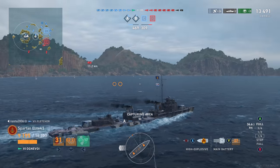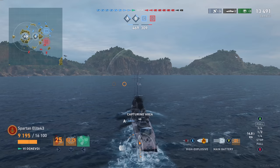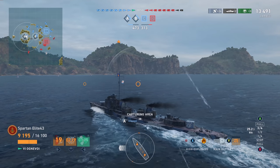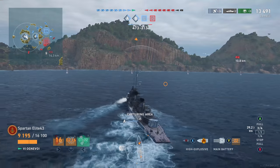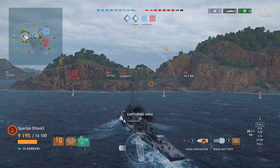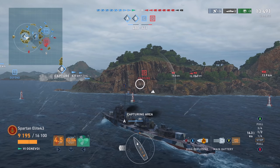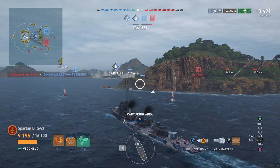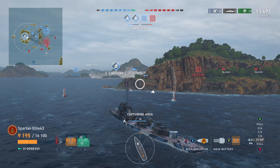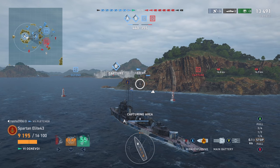Because of our positioning, we're able to get into A. Our teammate is in B capturing. We've already got C, and their only base is D. They've lost the Akatsuki, they've lost the Atlanta — that was their only radar cruiser. The only other cruiser they have is a Prinz Eugen off in the distance. Being a domination, we capture the base, and it's just a matter of time before the game is over. The enemy has already lost — it'll be up to our team not to throw it.